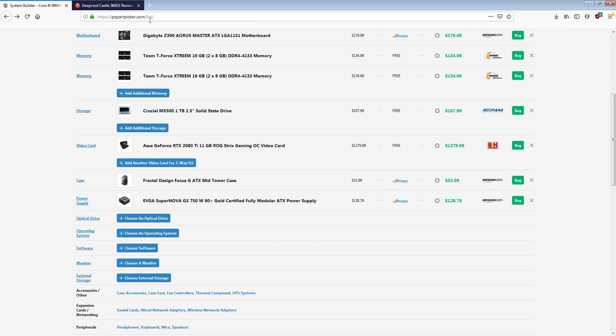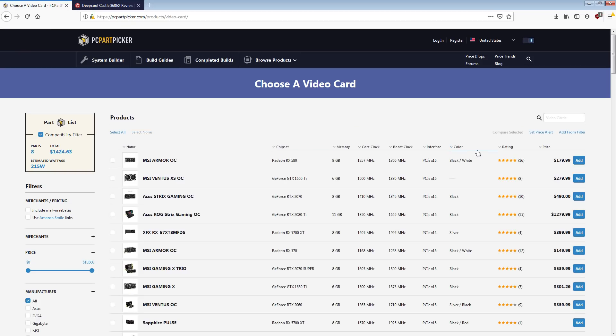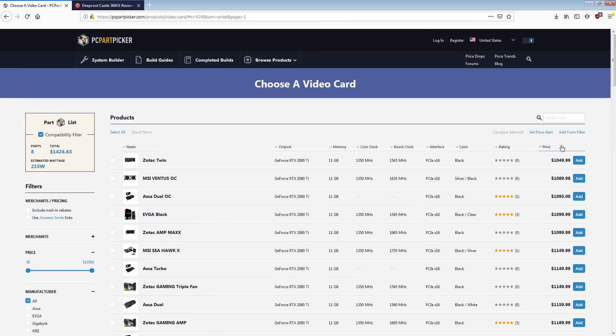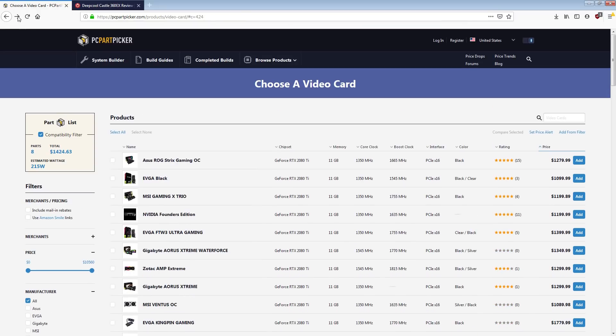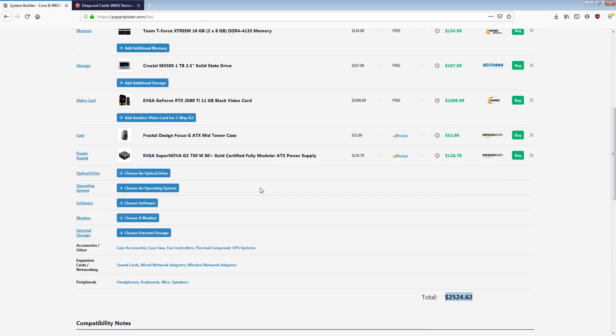Now let's start cost cutting. The first thing I'd chop out is the 2080 Ti — because fun fact, cheaper 2080 Ti's are still 2080 Ti's and they're still really fast. I would go for the EVGA Black right here for $1,100. I'm a bit biased towards EVGA, but the other cards are basically the same price. This is a triple-slot cooler whereas the others are two-slot. I've not seen a review for this card but I know it's solid. That immediately knocks us down to around $2,500 instead of $2,700.